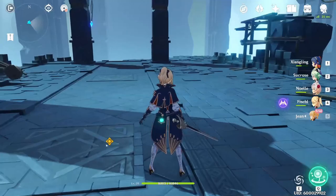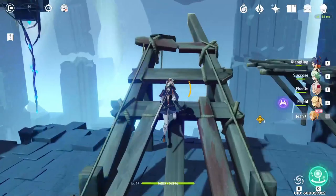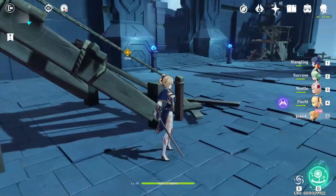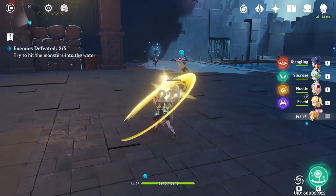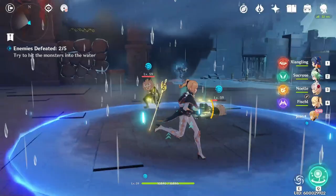Let's see if we can get on top of something for the plunging attack — there we go. Your typical plunging attack, nothing too crazy. I didn't notice this part of her charge attack, but it launches enemies in the air and they slowly fall to the ground. I don't know how useful that is, but it's a thing you should just know about.